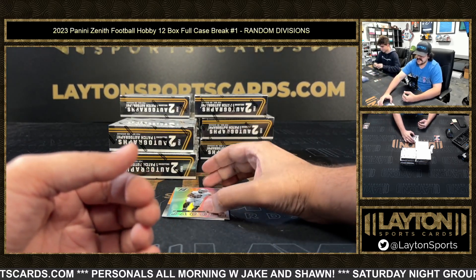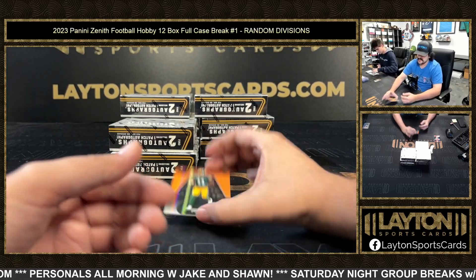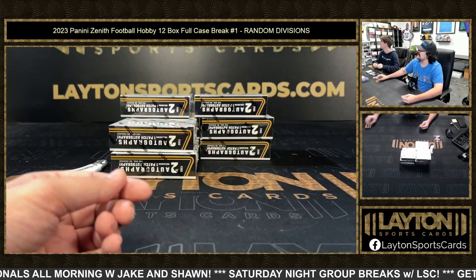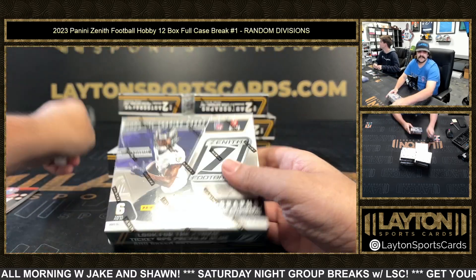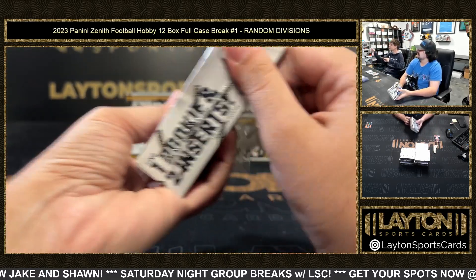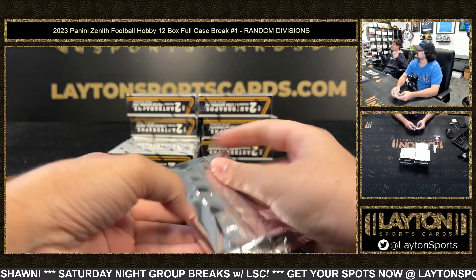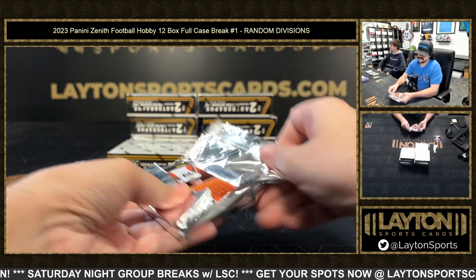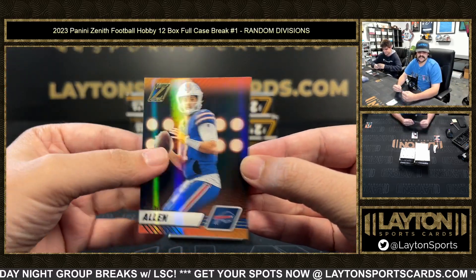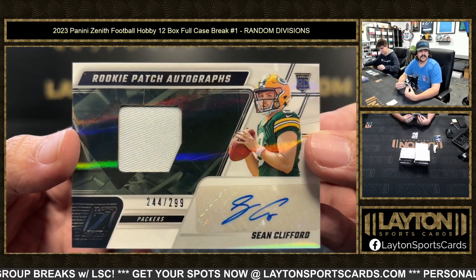Got Josh Jacobs on the refractor, AFC West, and Jayden Reed on the rookie base for the Packers, NFC North. Josh Allen base AFC East, NFC North to 299, got an RPA Sean Clifford.